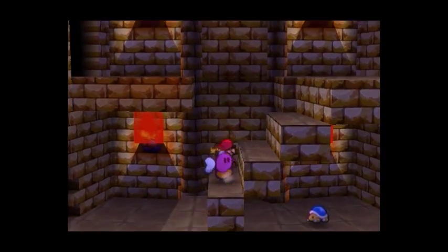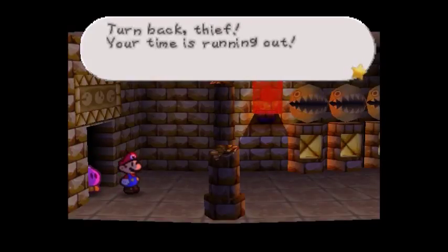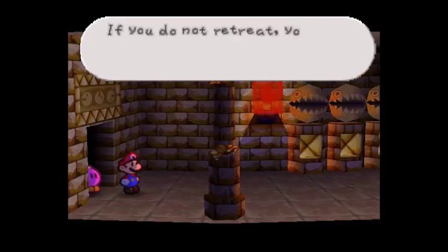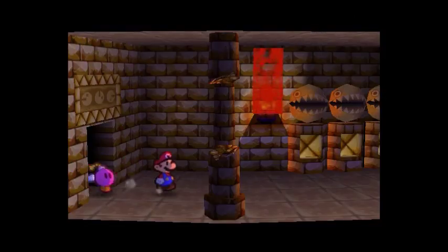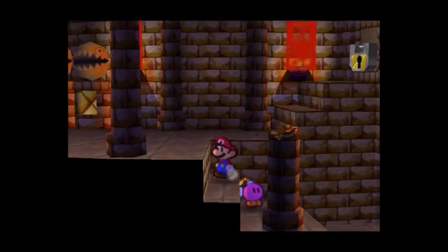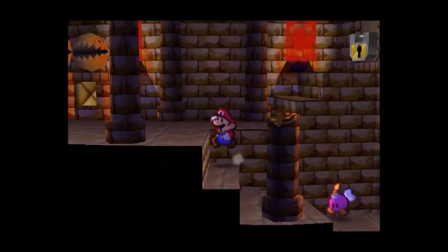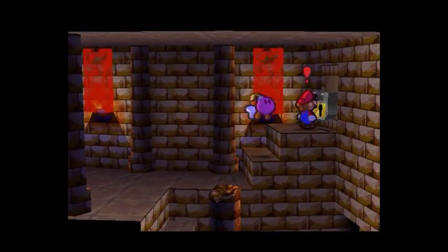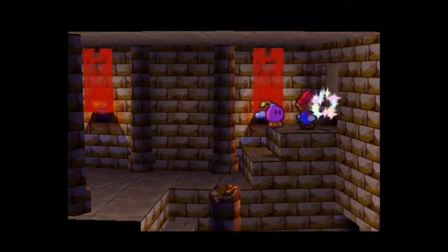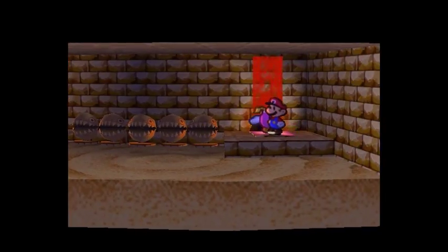The last treasure room is this way. Turn back thief — your time is running out. If you do not retreat you'll be in grave trouble. I do not lie, you will regret it. Look at all those statues — those are important. So what we gotta do here to get the third treasure is use the key on this door, then hit the switch which will drain the sand.